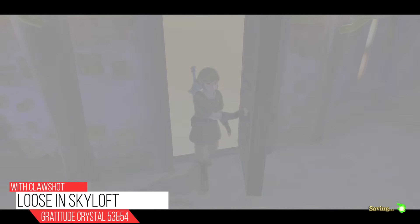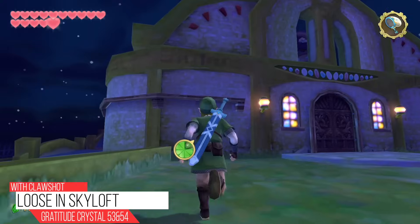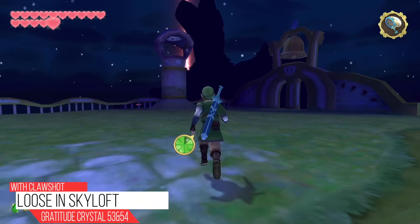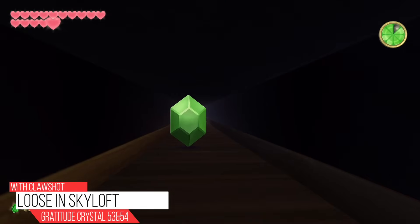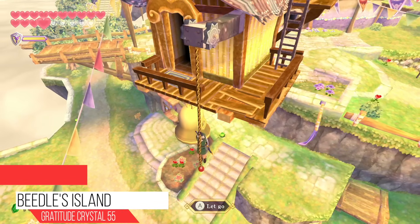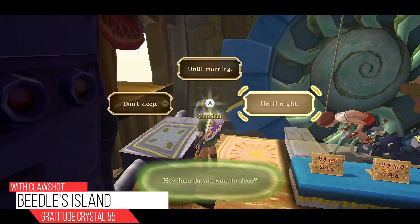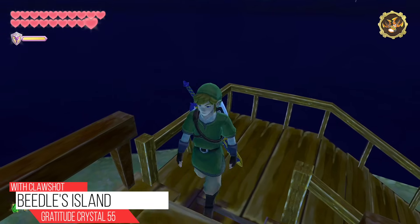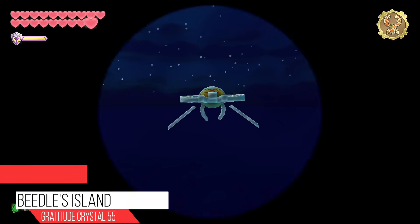Now that we have the Clawshot, there are three more loose Gratitude Crystals. Make your way to the top of the waterfall — there's one in the water itself. Head over toward the Knight's Academy to where you helped the Headmaster with his pet at the beginning — there's a Clawshot target, go up and drop into the air duct, then down into Zelda's room for another crystal. Then head to Skyloft, call Beetle, enter his flying airship, sleep in his bed until night, and on top of Beetle's airship is the last loose crystal.